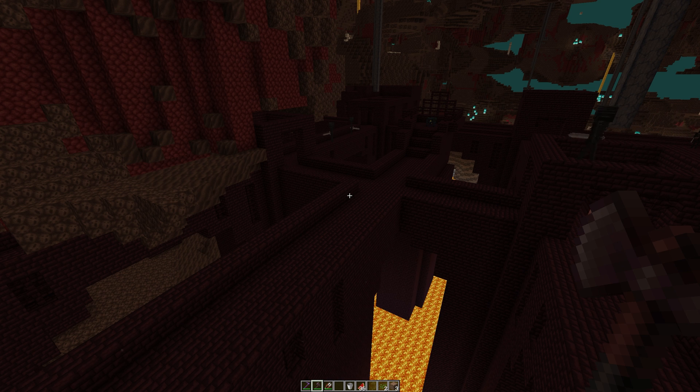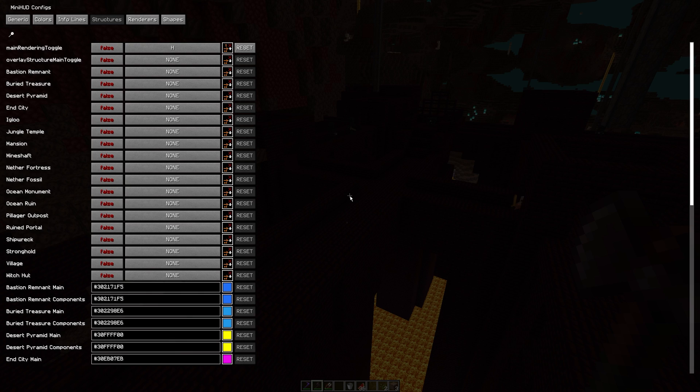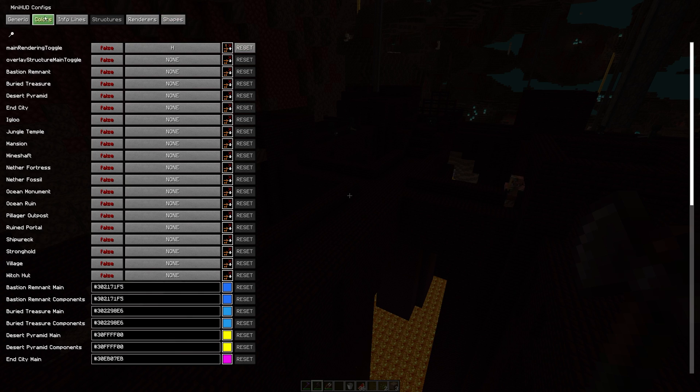If you need to know how to install MiniHud or fabric mods in general, I'll put a link to that video in the description below. Once you've got it installed, it's H plus C to open the config menu for MiniHud.